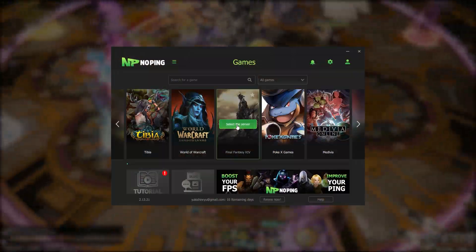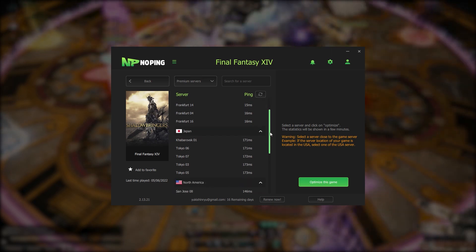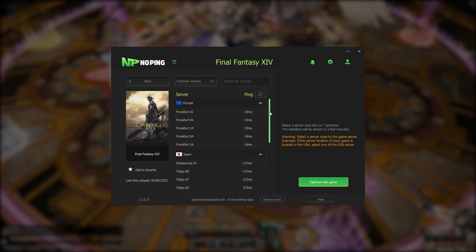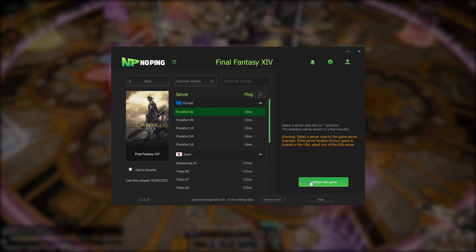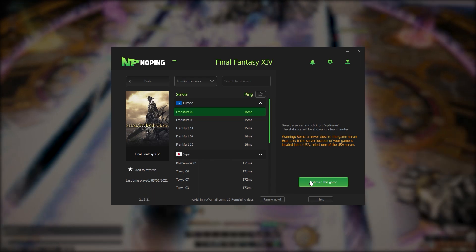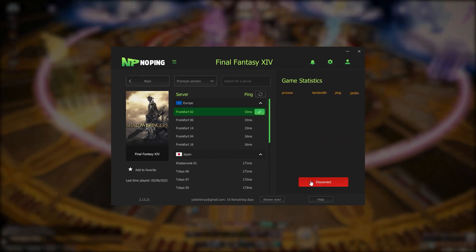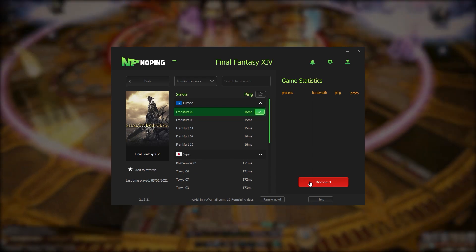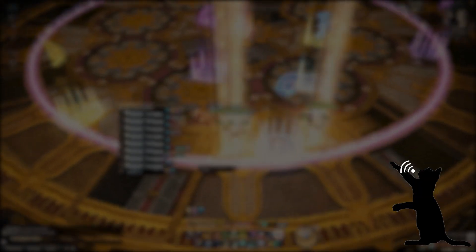Once downloaded, select the game you will want to play next and choose the server with the lowest response time. Note that you can play a lot of games with NoPing at the same price. Then you can click optimize for the game you have chosen, and when ready you can log in to your character. Note that the connection will be lost if you put NoPing on and off while being in game — you should always go back to the login screen first.